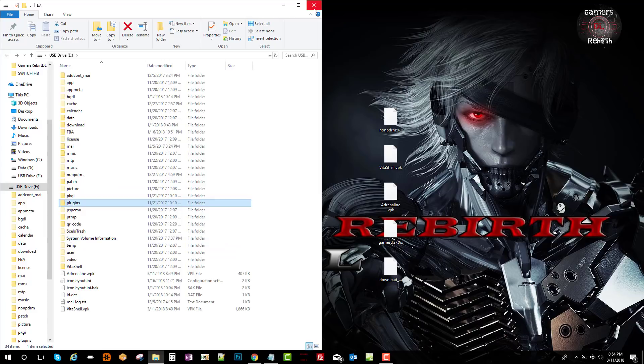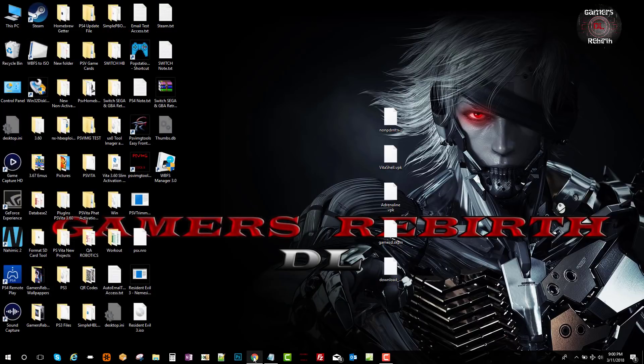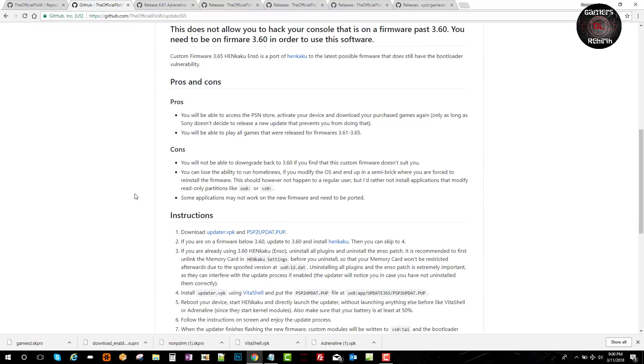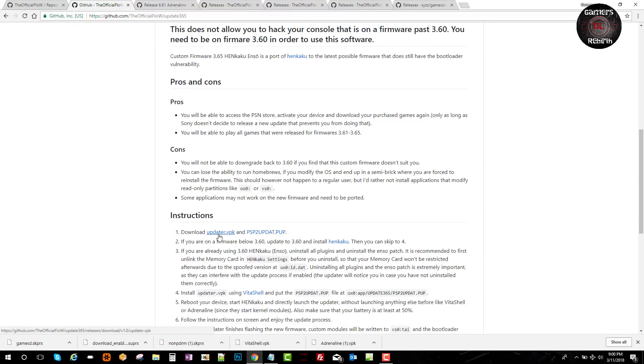Now we go to the instructions. We will download the updater VPK and the PUP file.